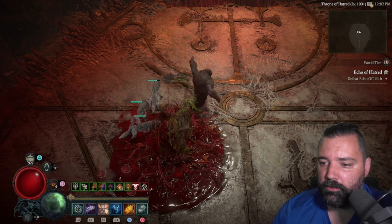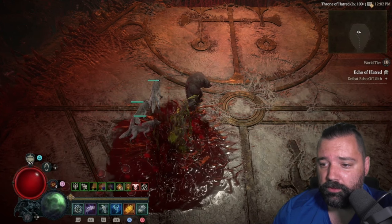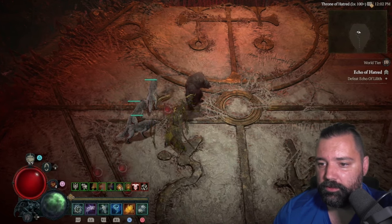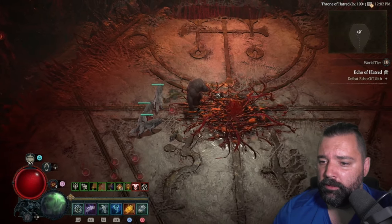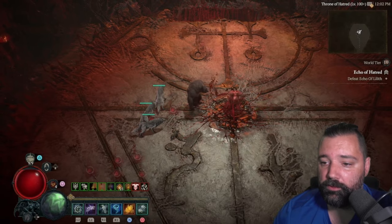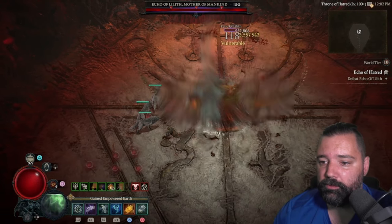Getting ready for phase two. I'm just going to essentially maul here — this is just to build up buffs. We're going to get some mitigation buffs through Aspect of Might, and also our key passive is going to give us a large damage buff. I'm waiting for her to spawn here, and then I'm going to drop some tornadoes preemptively, just to make sure I have maximum uptime.